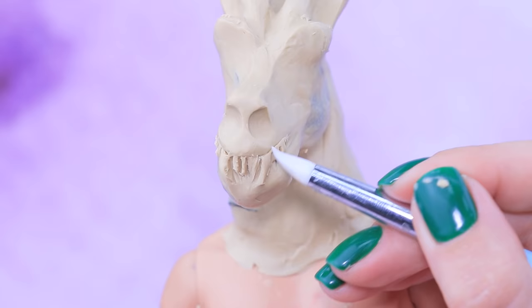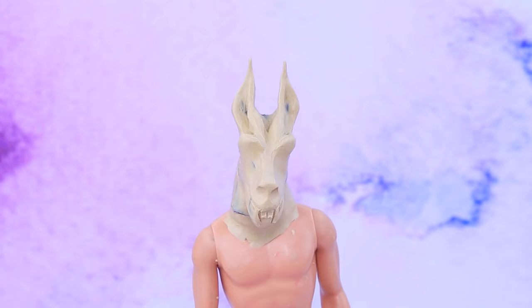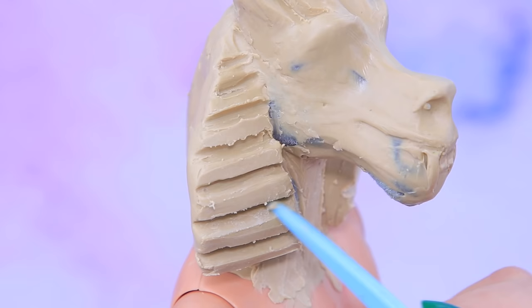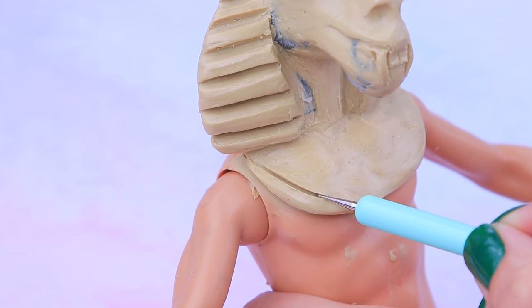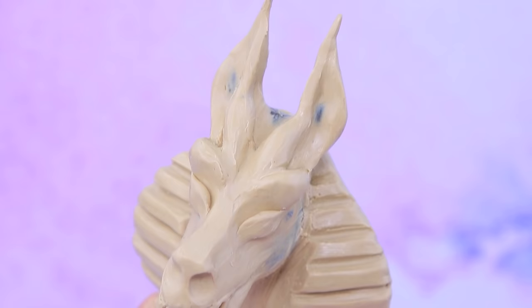Add eyebrow ridges, a nose, and teeth. Secure the headpiece on the sides and shape the stripes. Add some volume and make a design.